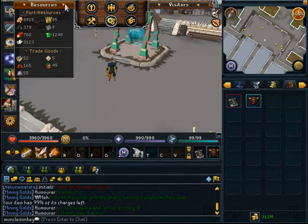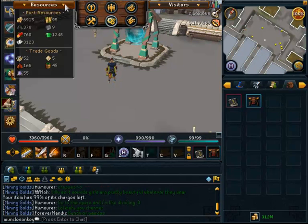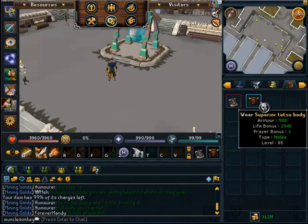I still need 95 more plate for the full Superior Tetsu, and I'll just work towards that. I hardly get any plate missions, so it's going to take quite a while. That's about it for my Ports Progress, other than completing the Seasingers set of scrolls and getting the Tetsu body.